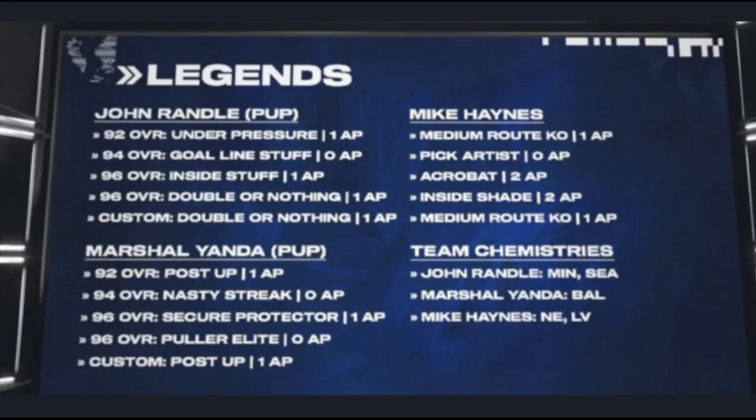Looking at the discounted abilities — and I do apologize, there's a little fuzziness here as these are snapshots from the MCS tournament stream, which is the only way we can get these right now. John Randall has under pressure for 1 AP, goal line stuff for 0 AP which is pretty cool, inside stuff for 1 AP, and double or nothing for 1 AP. In his custom ability bucket you can also add double or nothing for 1 AP. I was hoping he'd get inside stuff for 0 AP or the defensive rally ability for 0 AP. I've got Richard Seymour as a backup — sometimes I throw him in on third or fourth down to get the extra pass rush points, because all four of my defensive linemen use double or nothing for 1 AP.